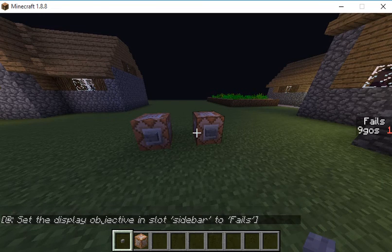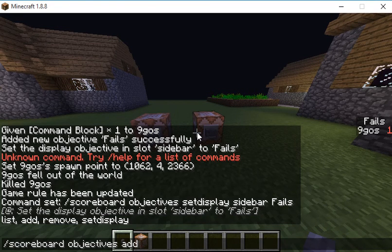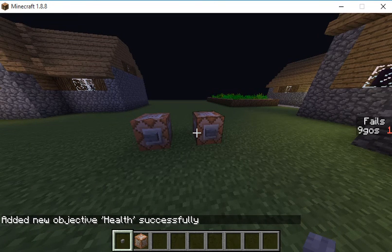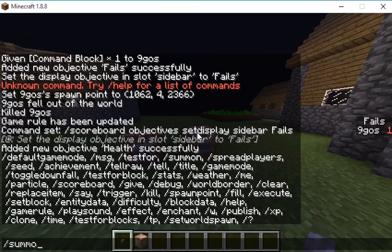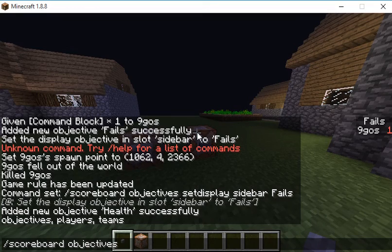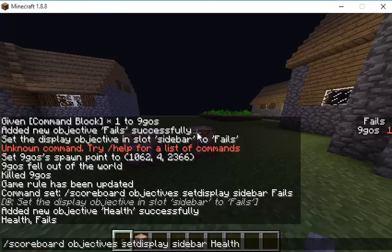Now we have to do another one. Slash scoreboard objectives add health — health. That's a lot of health, but now we're going to put it in this command block. Slash scoreboard objectives set display sidebar, health.